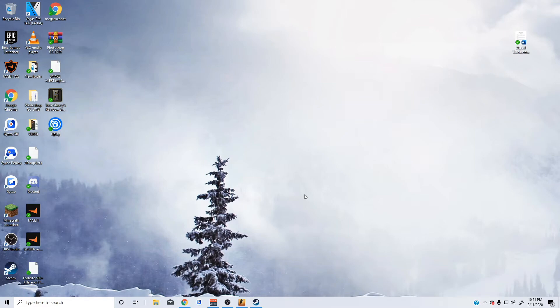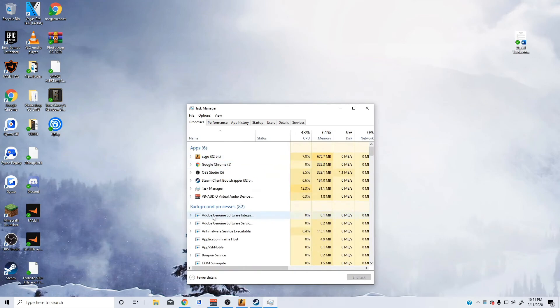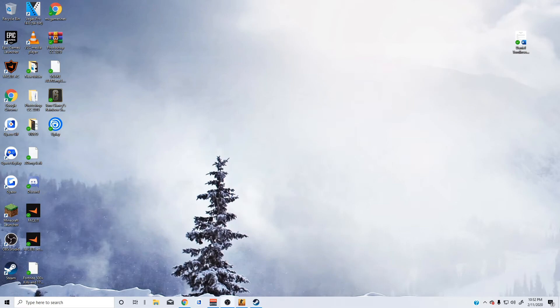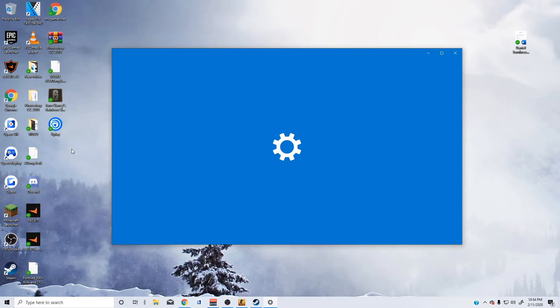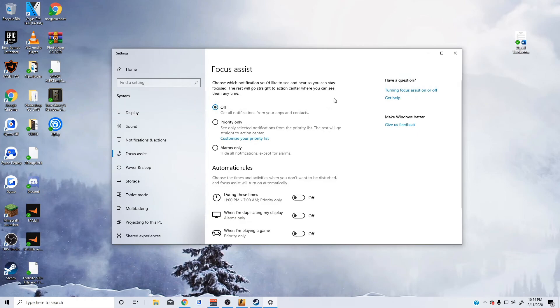I also recommend closing out background applications. You can see in the system tray I have Discord open — close that. Things like the Epic Games launcher can pop up and slow your computer down without you realizing. Go into Task Manager and close things taking up resources that you're not using, like Windows Search Index or Xbox Game Bar. Also go to Focus Assist in the search bar and turn off all notifications so they don't pop up while playing CSGO.